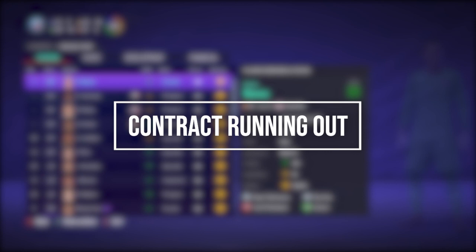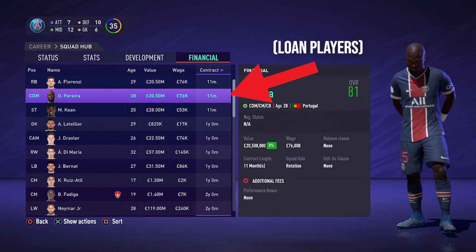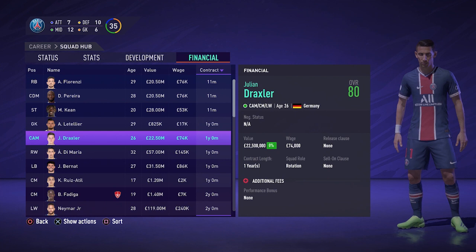At the start of each season make sure you check your player's contract length. If a player has 11 months left or less, that means they will leave your club at the end of the season and end up in the free agent section. If a player is 23 years old or older, other teams can pick up your players for free, meaning those players will stay at your club till the end of the season and then move to their new club with your club getting no money. So check your player's contract length each season to make sure you don't miss out on any money.